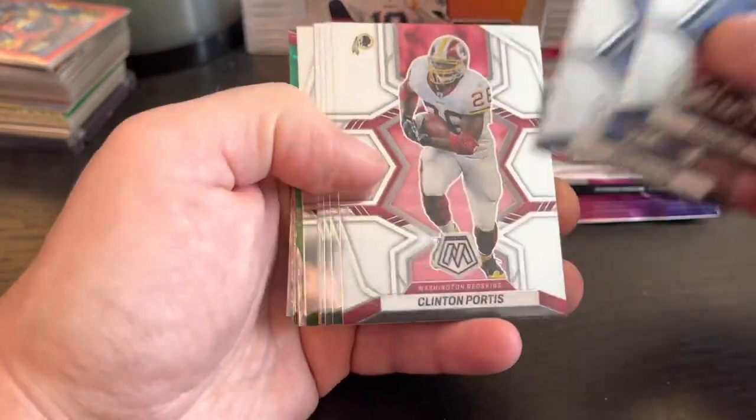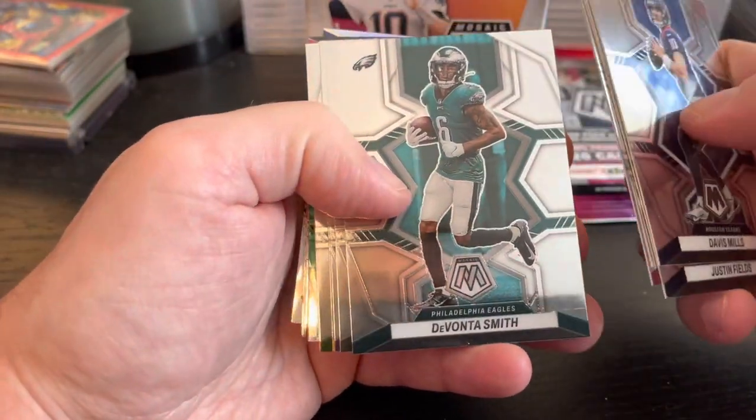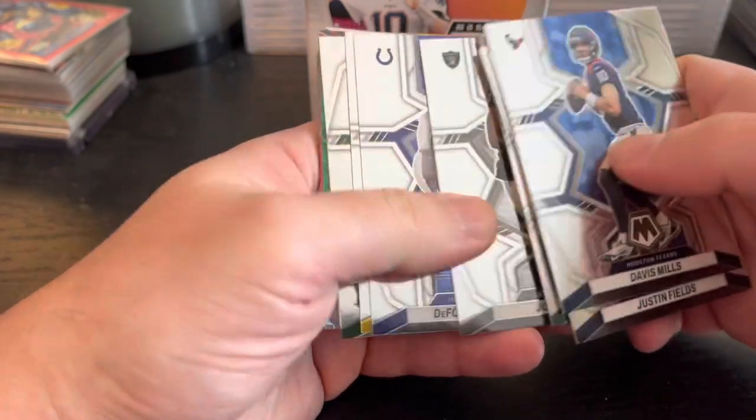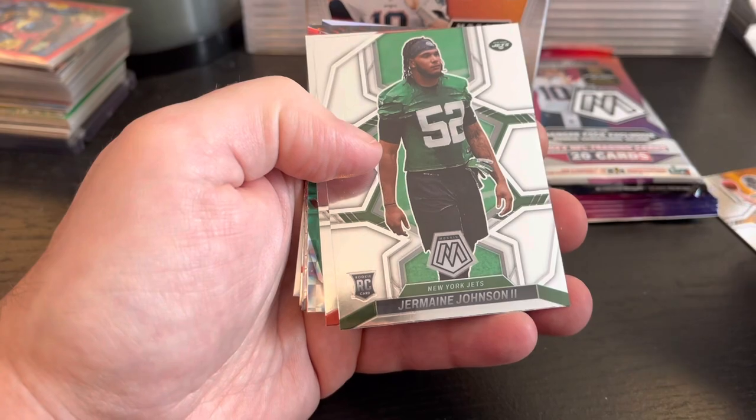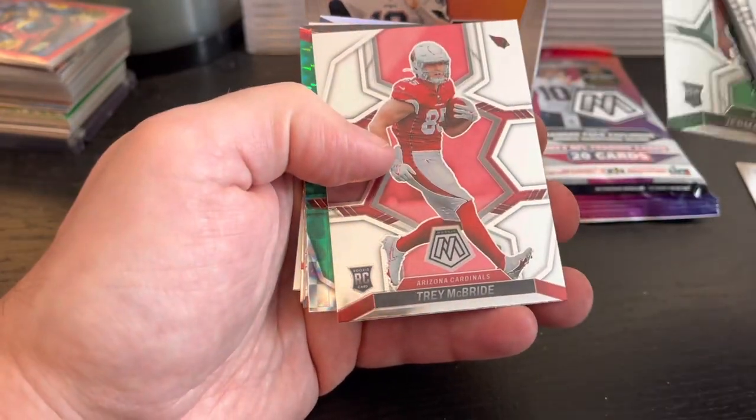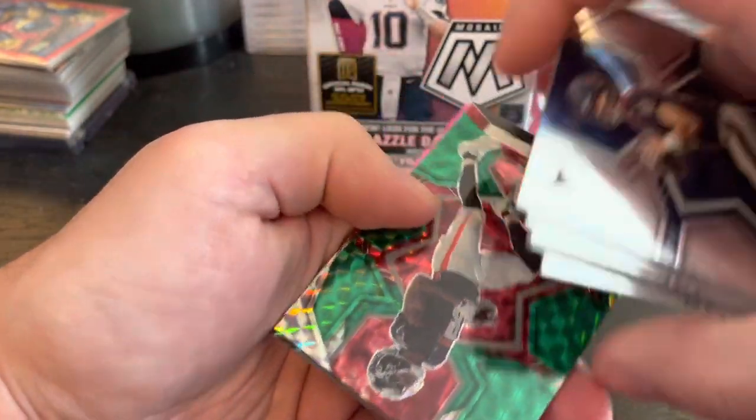Davis Mills, Justin Fields, Clinton Portis, Devante Smith, Josh Jacobs, DeForest Buckner, Kenny Pickett — I'll take that for sure. Jermaine Johnson, Trey McBride, and then we got a Kyle Pitts.